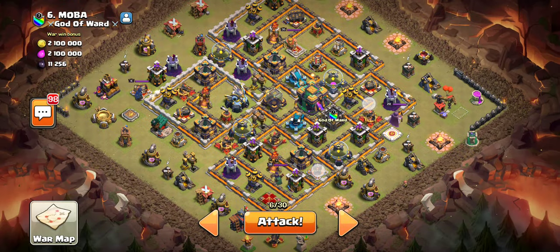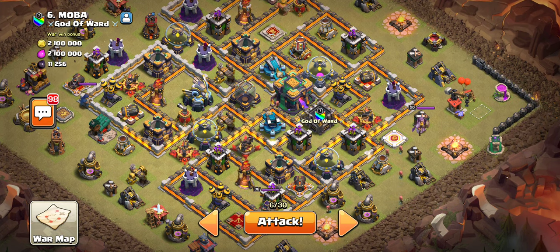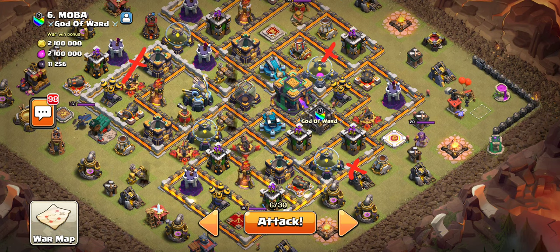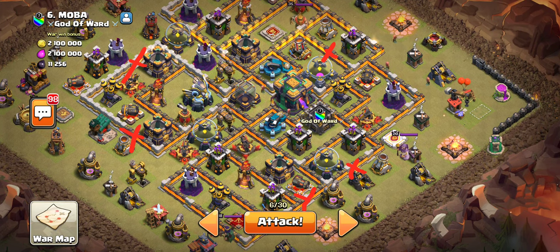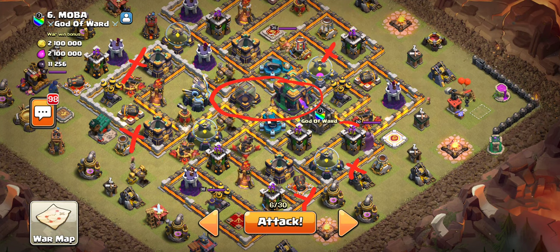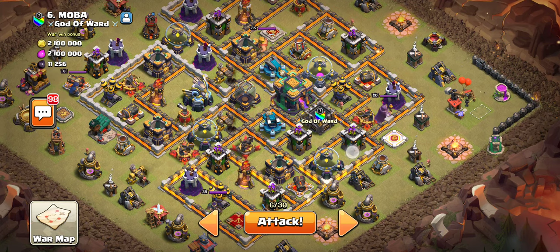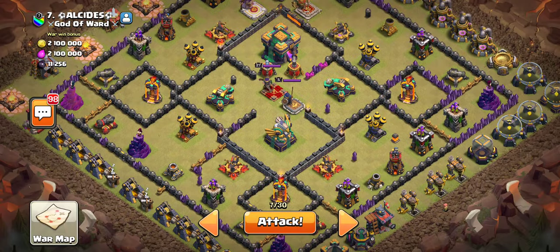To give you an example of a base that we probably wouldn't attack — something like this. For us to get all the resources, we'd have to wall break here, here, here, here. There are too many compartments, and the Town Hall is in the middle in a separated compartment. There's just so much we'd have to do to get through this base, so we don't really want to do that.